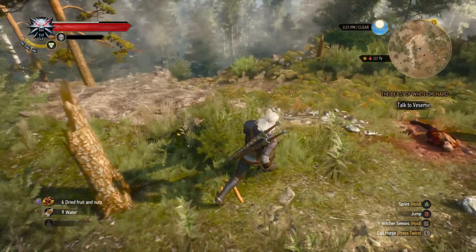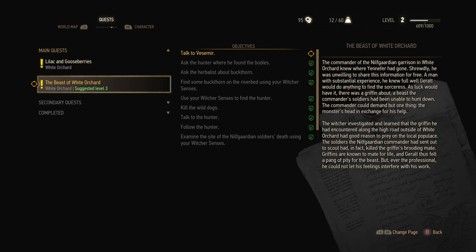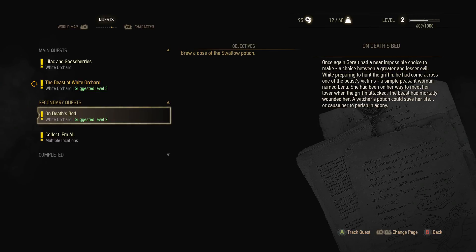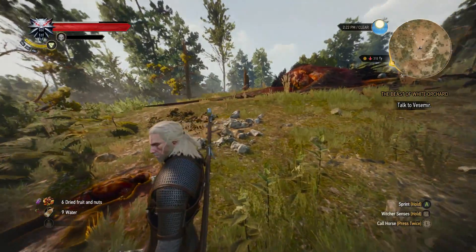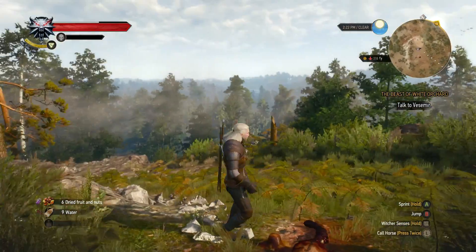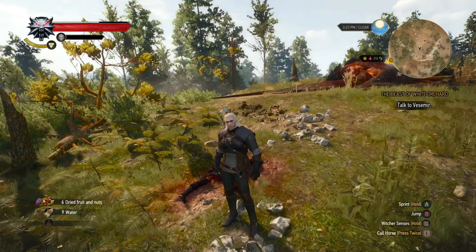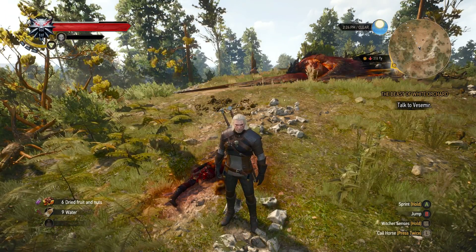Nothing else to do around here. The quest says: talk to Vesemir. We should probably do some quests first — this one on Dead's Bed, we need to kill some drowners to get that brain. Anyway, this is going to be the end of this episode, guys. Hope you enjoyed it — thank you so much for watching and see you next time, bye bye!